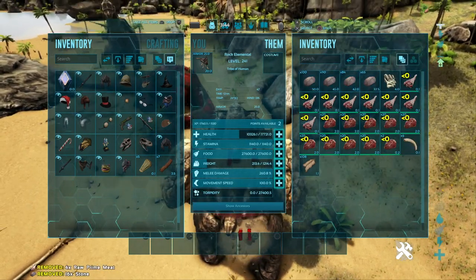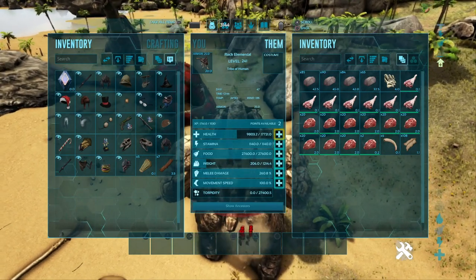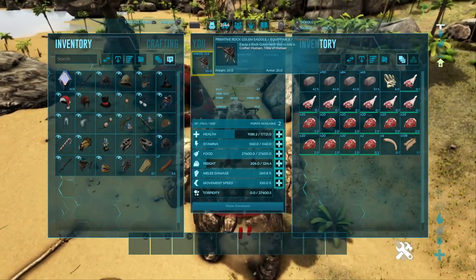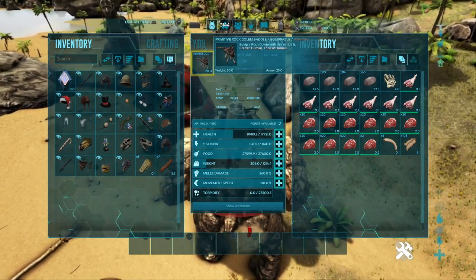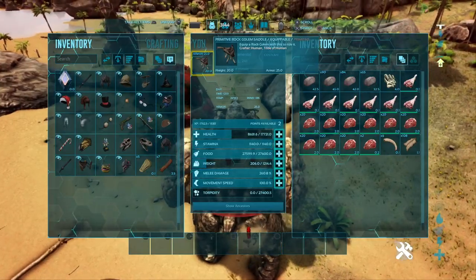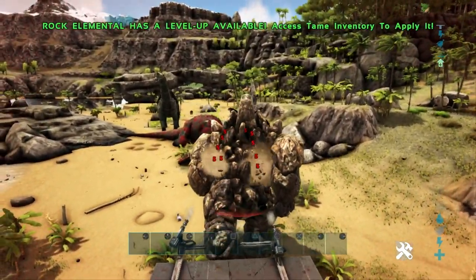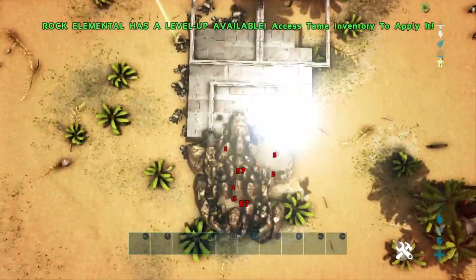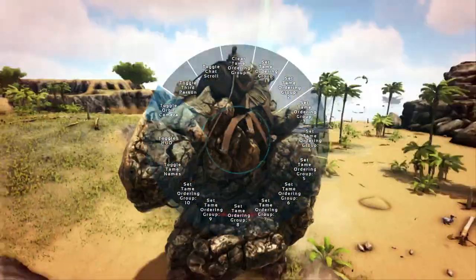You can feed these guys stone or sulfur to regenerate their health, and you can give them Fria Curry which will also reduce the amount of damage they take, plus the saddle difference. This is a primitive saddle — if you get an apprentice, journeyman, or mastercraft saddle on these guys you'll be taking like 2 damage; even an ascendant saddle will probably reduce it right down to 1 damage. If you have a bunch of high-level Rock Elementals you're easily going to be able to tank all the bullets out of a turret. That is essentially why the Rock Elemental is number 2 on this list.